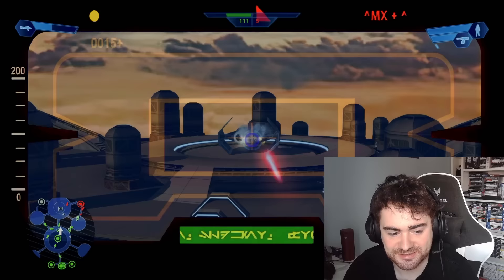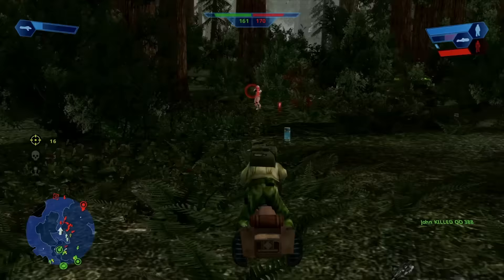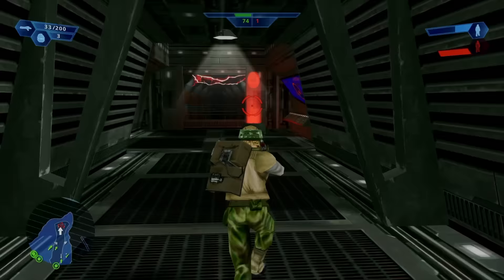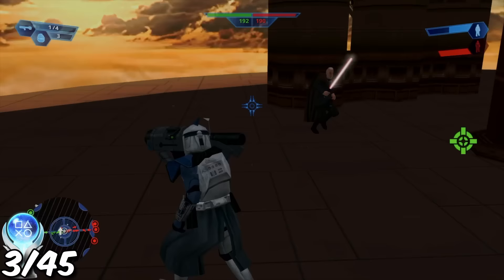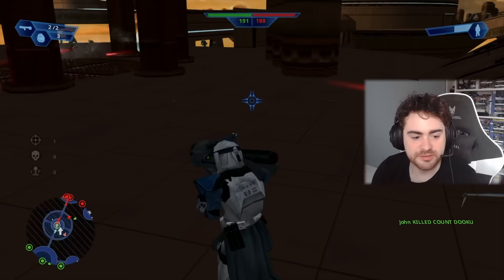From here, the rest of the single player was straightforward. This gun is like ridiculously overpowered. Then Endor, and then finished. This leaves only one trophy left on Battlefront 1 — Execute Order 66 for defeating a Jedi hero by knocking them off the map. Jon killed Count Dooku; he fell off the edge.